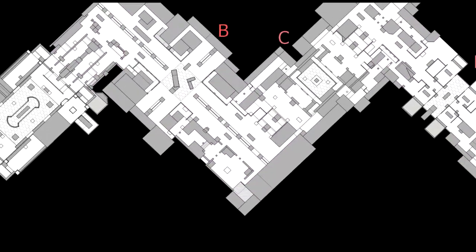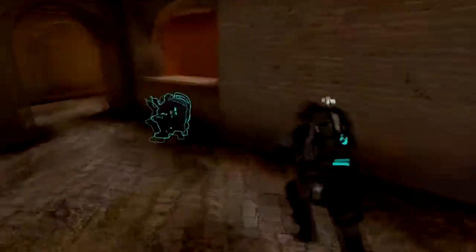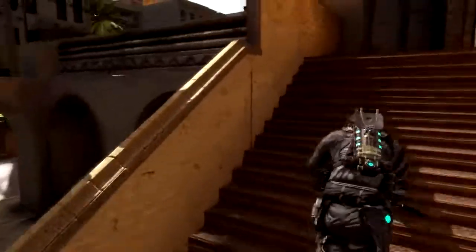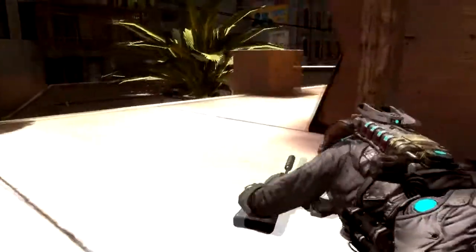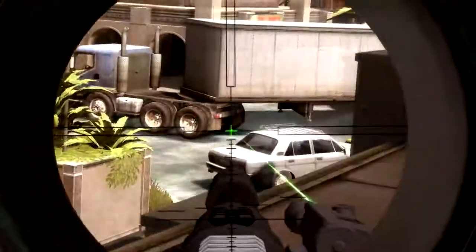This map forces teams to coordinate attacks on both the inside and the outside paths in order to advance. Inside paths are all about suppression, while the outside paths are for flanking or advancing the line. There are also dozens of second floor vantage points throughout the map. Use the second floors to provide your team intel and lock down enemy lanes to hold greater distances.